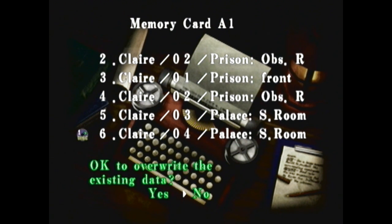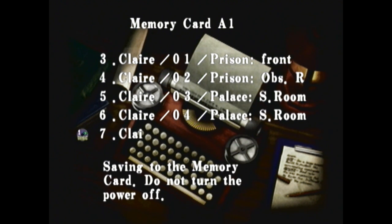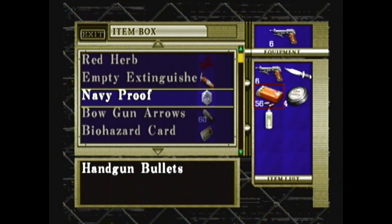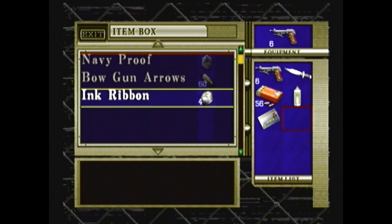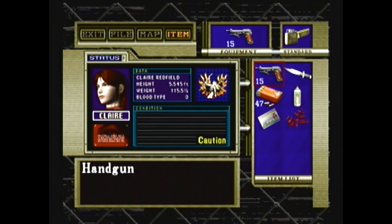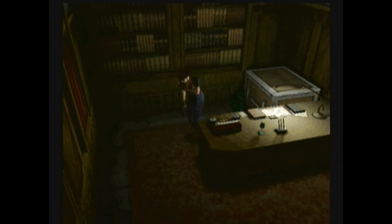So anyway, let's save real quick — almost saved over the wrong thing. And we're going to go back to the military training facility. I should probably take the red herb, just in case I run into a green herb. It's always good to be prepared, I hear. Not that I believe it. Alright, let's head back, shall we?